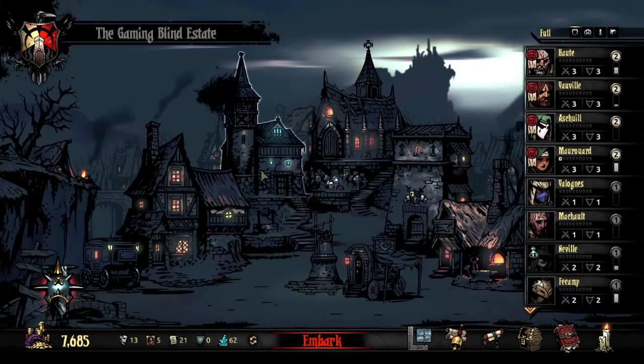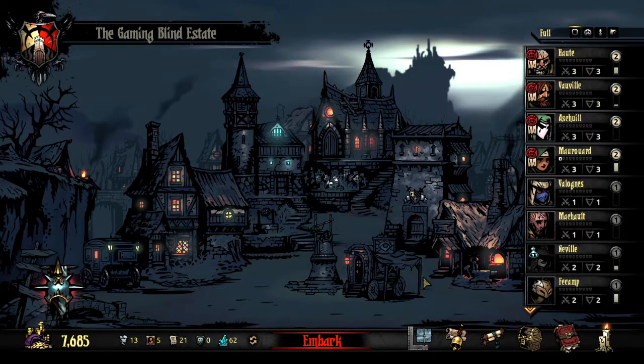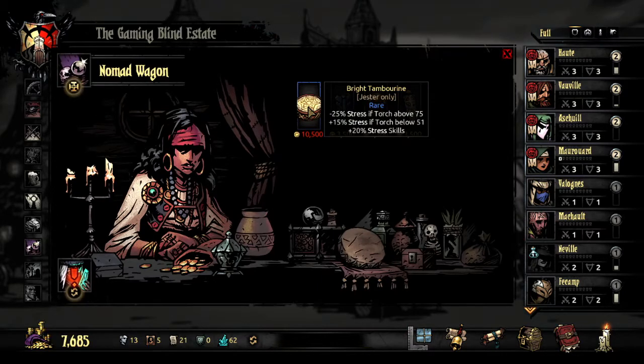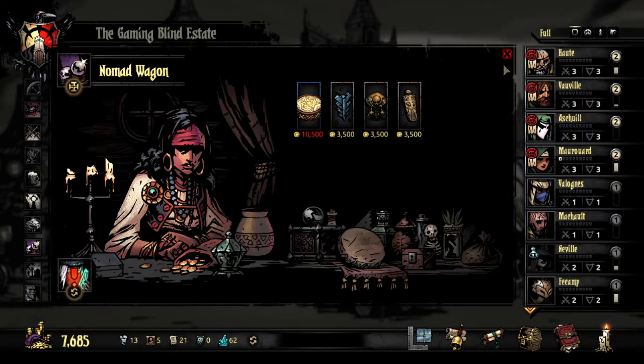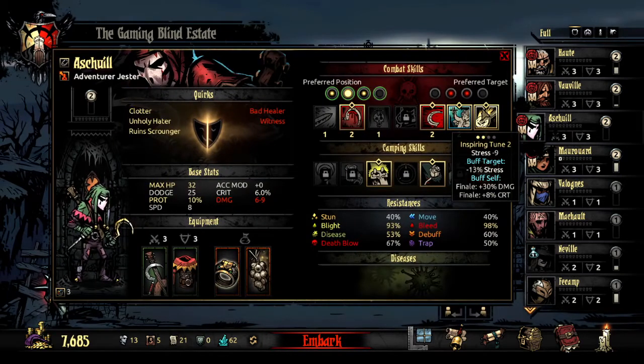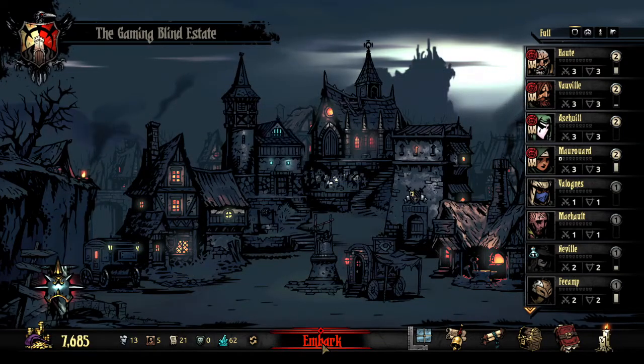I did want to show you one thing before we go in. There is a very interesting trinket that I probably should have gone ahead and bought — the Bright Tambourine, which is a Jester-specific trinket that lowers stress by 25% if Torch is above 75. It also gives him plus 20 to his stress skills, which means his Inspiring Tune does a lot more stress healing, which would be good. Except I didn't buy it, because I don't have money for it.